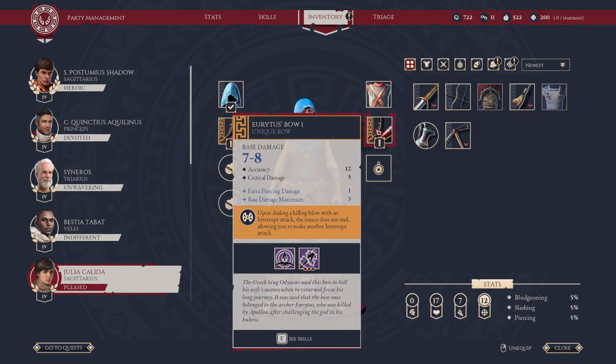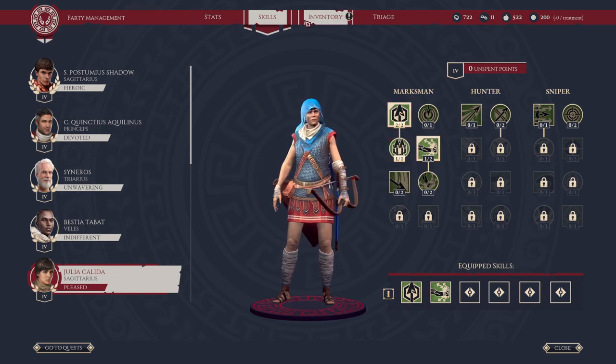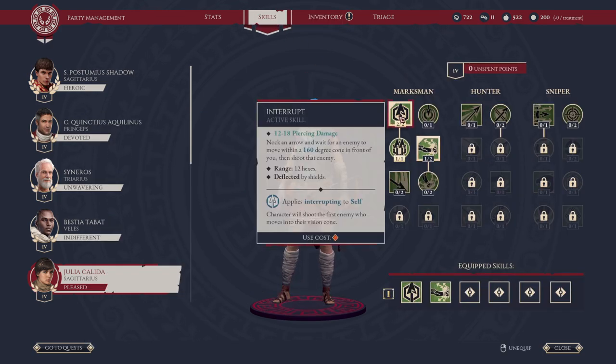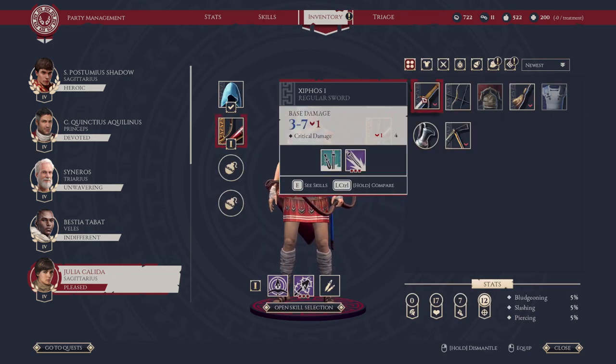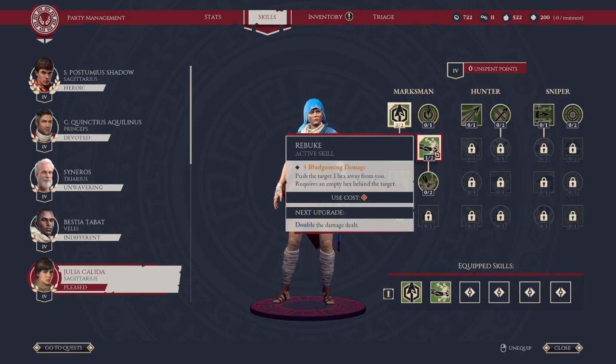Tip number three: pair weapons and armor or abilities with your skills. Take time to review your skills. For example, with the unique bow with interrupt, you can buff that by doubling up on interrupt to increase your cone to shoot enemies, as well as picking up Vigilant. These synergize with those unique bonuses, and this goes for any weapon — read through them and make sure they line up with how you are spending your skill points.